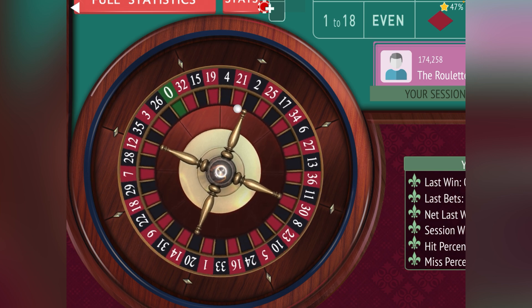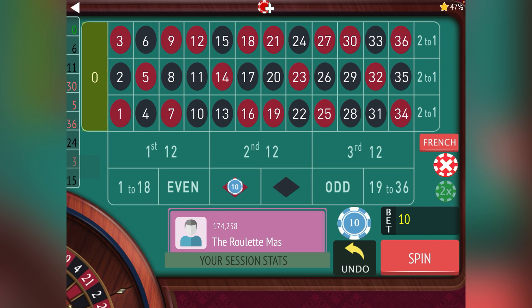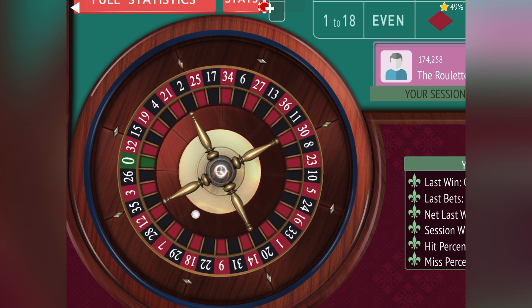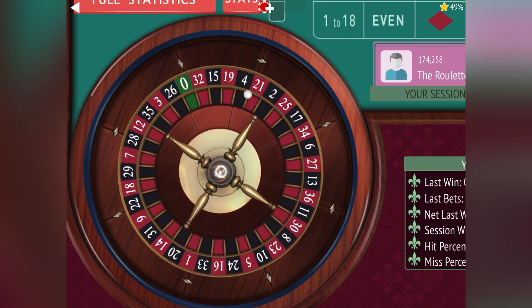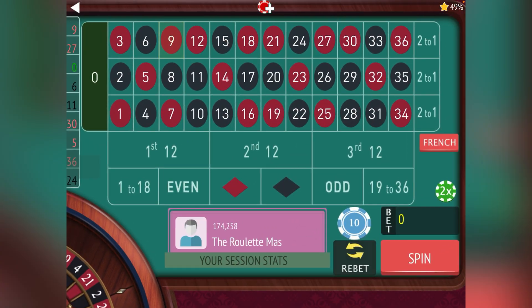We haven't seen the De Lambert part yet, but if we get a few losses here you'll see it. We lost at 10 so now we go to 20. With this system, if you hit a zero you always spin twice to get a fresh set of numbers — that keeps you from losing on multiple zeros. Now we have two reds and two odds so we can go even or we can go black. Let's go ahead and go black.